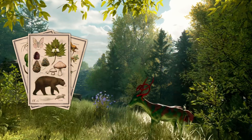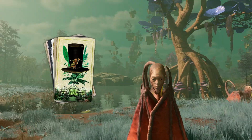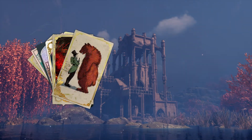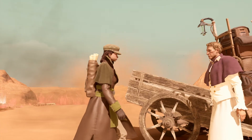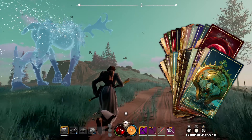Biome cards, such as Forest, Desert and Swamp, set your Realm's environment. Paired with one of the Major cards, such as Herbarium, Gloom or Hunt, they define the Realm's theme, creatures, encounters and merchants.